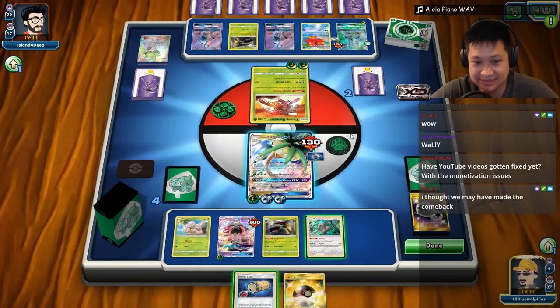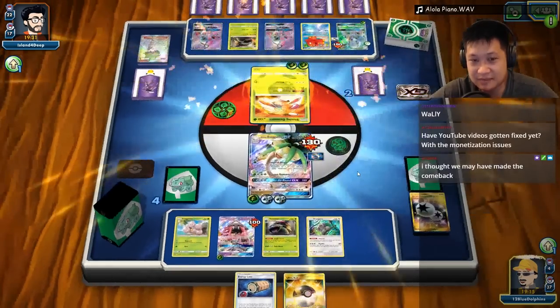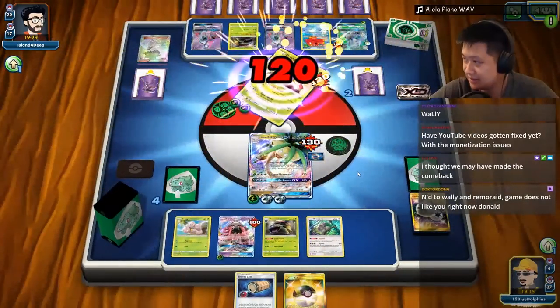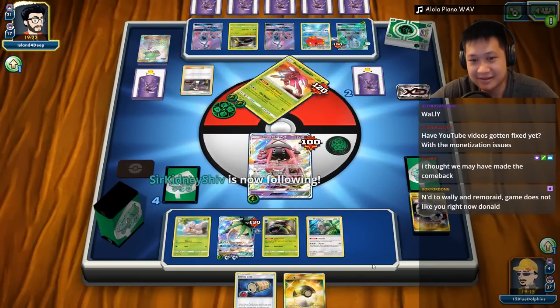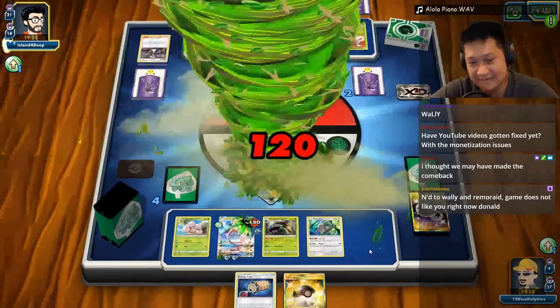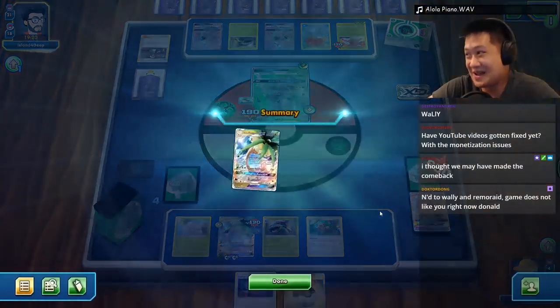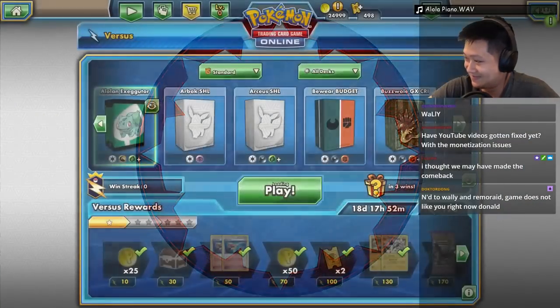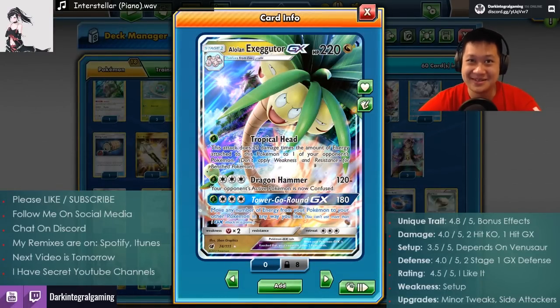If you run away, I can still bench-snipe you — I have 100 damage bench-sniping attack. Sushi Master. Hopefully that N got you stuck. The Armor Press — totally forgot about that. 20 damage less, but that's kind of a waste of a GX. If you retreat I'll still get you with Tropical Head. He had Wally into Sushi Master — that's GG. We missed our Guzmas. We'll finish you off but we're wounded to the point he can finish me off with one energy. Dragon Hammer — confuse you for a turn, but you have retreat. That's game. No way to win. Game just doesn't like me right now.